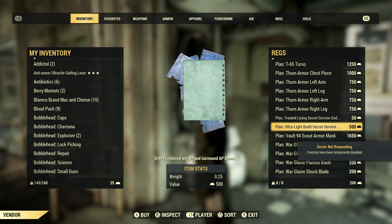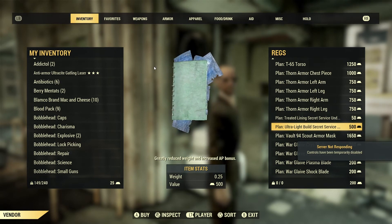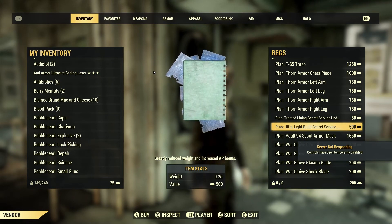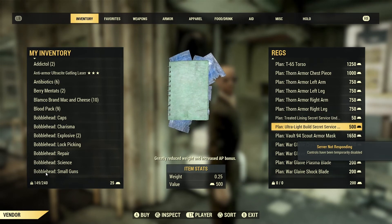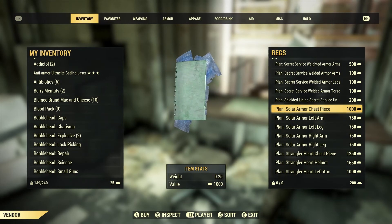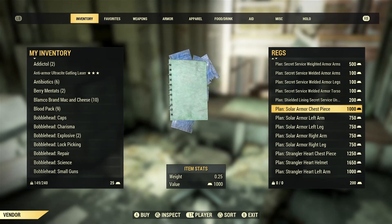That's all the Secret Service stuff. If you have questions about any of these mods, please comment — most of them are covered in enough detail earlier in the video. Still with REGS, now looking at the Solar Armor. Solar armor is a set of non-power armor that has a set bonus, though the bonus has been nerfed since release.